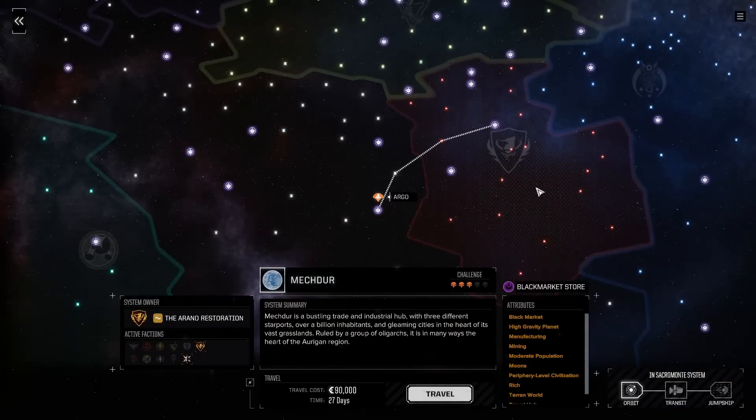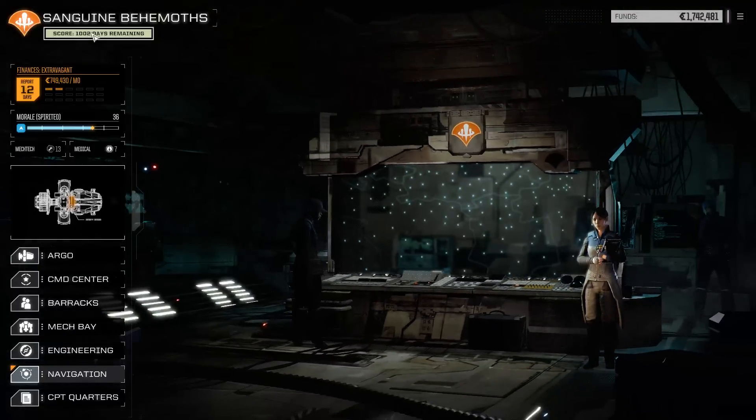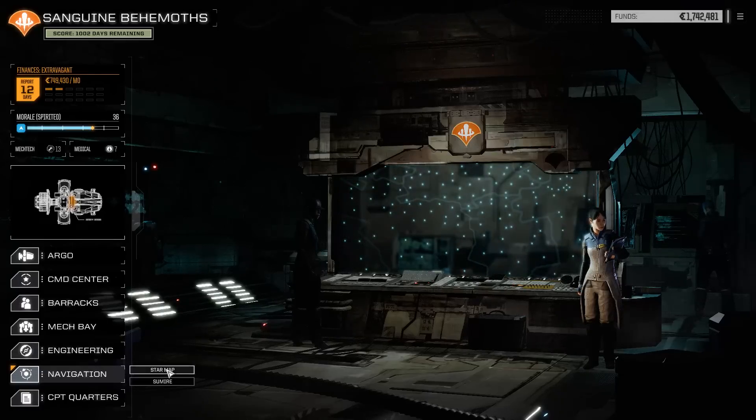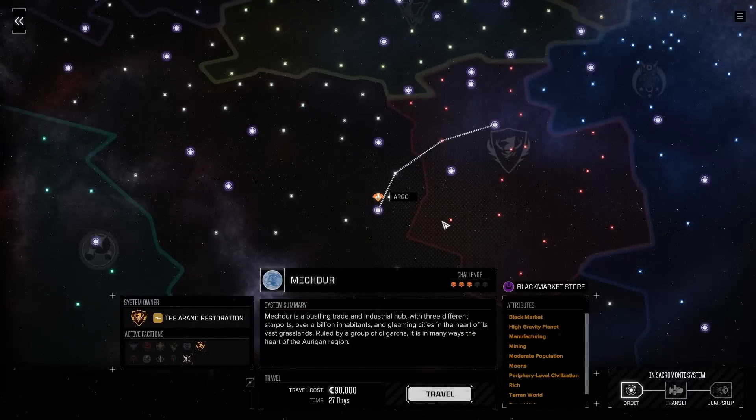I've picked our new target — I think we're headed to Mector. Apparently the scoring objective for visiting systems counts systems you just fly through in addition to systems you actually stop on. The fact that it's 7,500 points right now suggests that might be correct, because we've only actually stopped and done stuff on 10 systems according to my list.